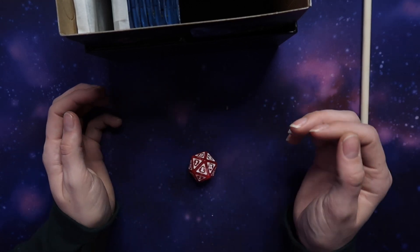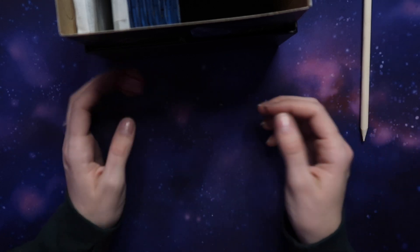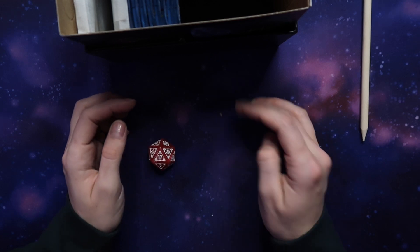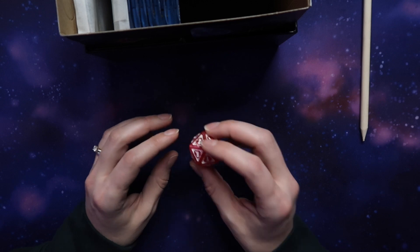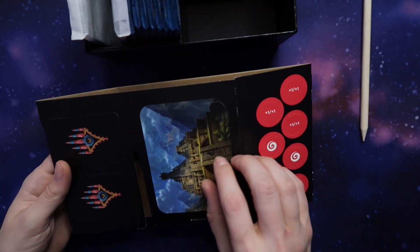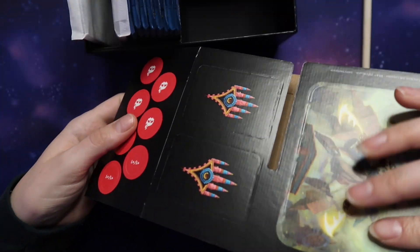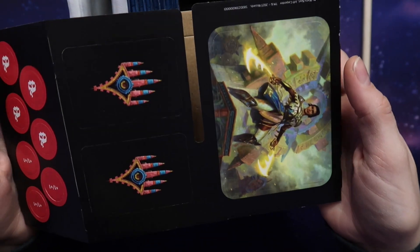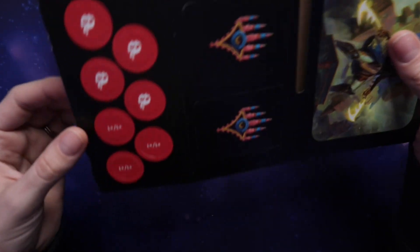This is technically a spin down, so it's not an actual die that could be used for rolling. It's more to keep track of your health. It always comes with these cardboard pieces that I never really end up doing anything with, so they usually just get tossed to the side.